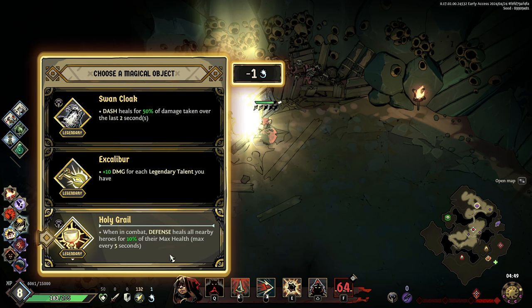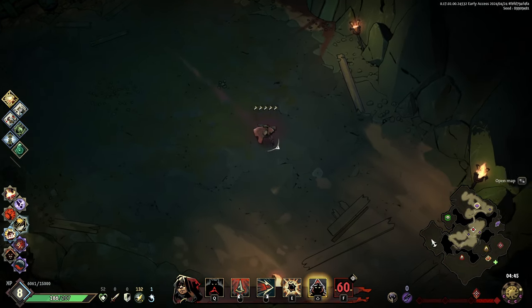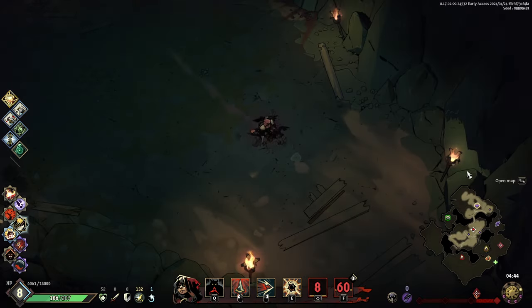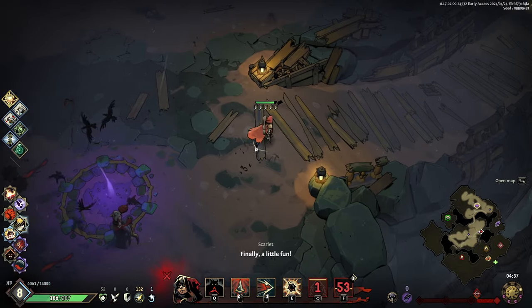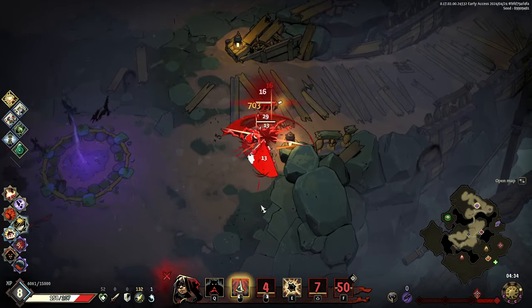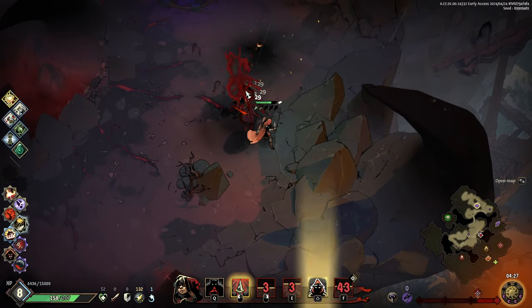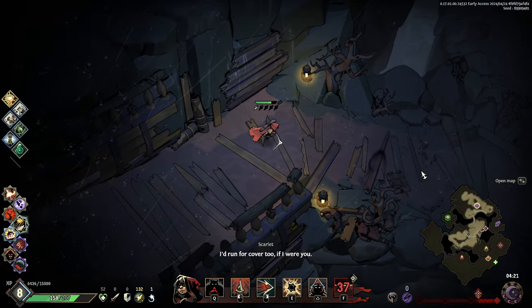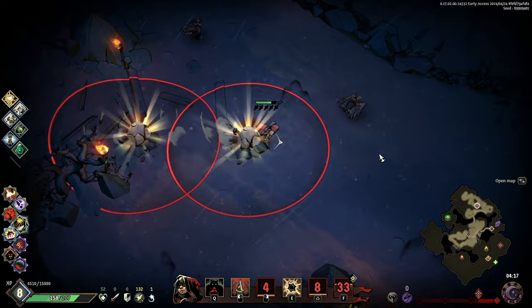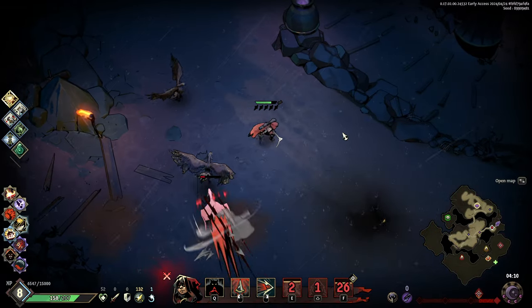When in combat, defense heals all nearby heroes — this is what I'm looking for. Let's take the heal. And my heal effects are increased. Now we want to head... let's get an extra Raven's Feather. Dino in chat — what's going on, homie? I'm getting a Raven's Feather so I can have an extra plus-one life. I'm rocking the werewolf class without ever procing werewolf — so I'm always with Little Red Riding Hood, no wolf.